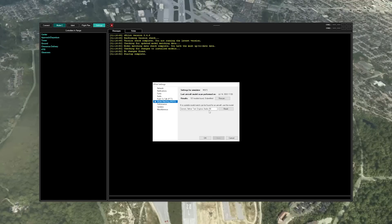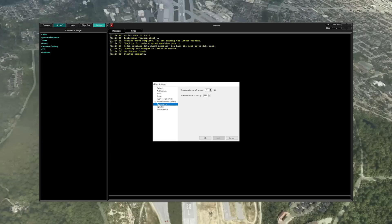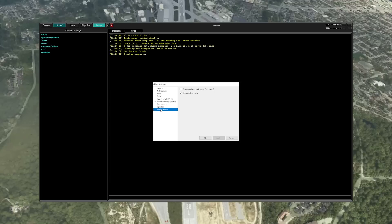Model matching — this option will check your sim for any AI model aircraft you may have installed and try to match the aircraft type that's signed in. There are some third-party applications to help navigate this, but that topic is outside the scope of this tutorial. The performance tab will allow you to adjust how many aircraft you can see at any given point — keep in mind an FPS hit with more aircraft enabled. Updates — we have this enabled to ensure we're working with the latest platform. Finally, miscellaneous — if you forget to squawk mode C on takeoff, it will automatically do so for you. Click apply and let's head to the sim.